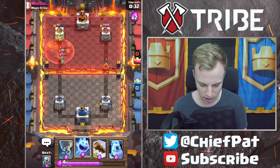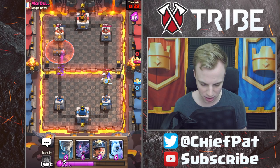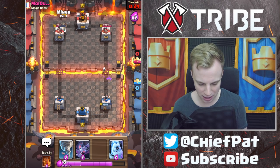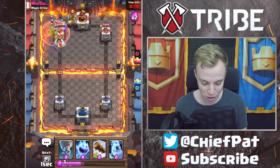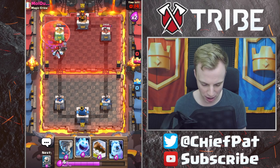I've got my Log ready in a moment — we have to use that. Skeletons going down on this Bandit — beautifully done. Now it's time to finally switch up our Miner placement. We're going to go for a Miner in the back. He's going to play his Dark Prince way back there — we're actually going to drag it over to this side. Very beautiful right there. Super, super happy with how that turned out.